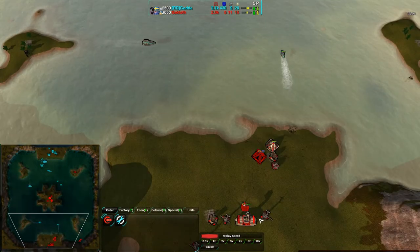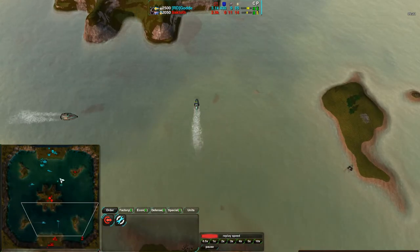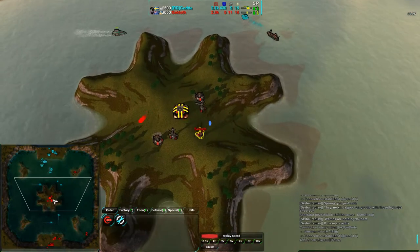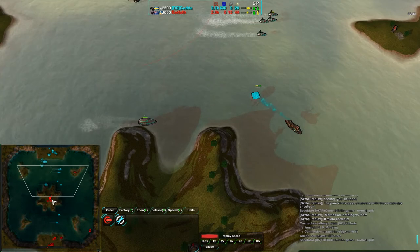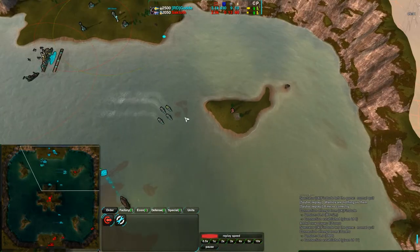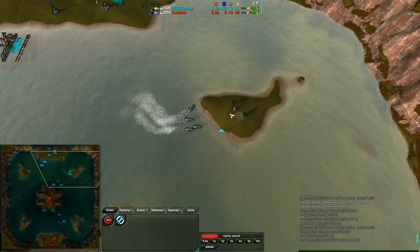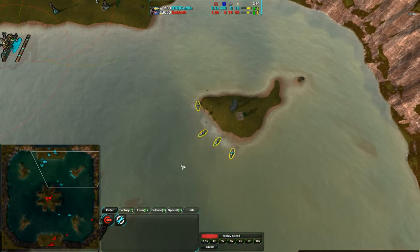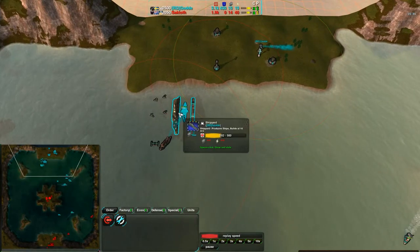Ships are all very expensive individually, but skeeters are not expensive compared to ducks — they're about half the cost, around 100 metal to 160 or 180. So it's still about half the cost, and that's not a good trade-off for Saktoth. Losing another duck right here to another set of skeeters as soon as they find it. That duck able to damage one of them a fair bit, but going down in one hit, unfortunately for him.